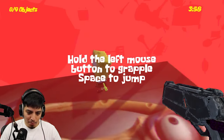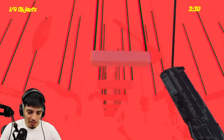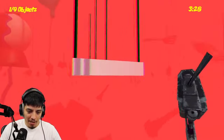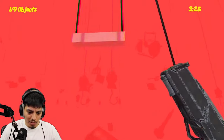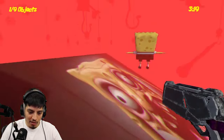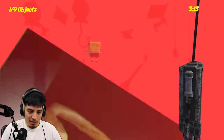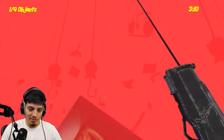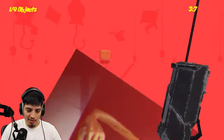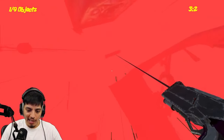It looks like the game is breaking or something. Hold the left mouse button to grapple, space to jump — there you go! Holy crap, I'm Batman now! I'm supposed to find the SpongeBobs — I see one down there. Oh no — SpongeBob grabbed my hand! I think I need to swing back and forth now. This is insane — oh my god, okay, this is gonna take a while.